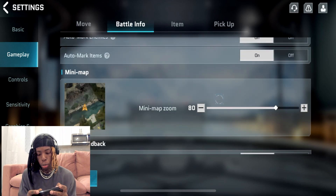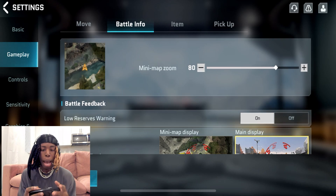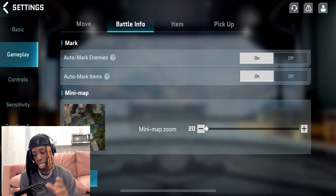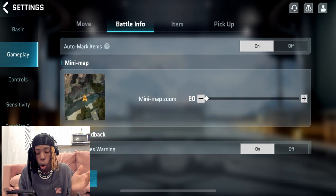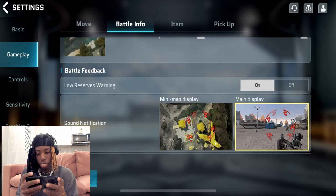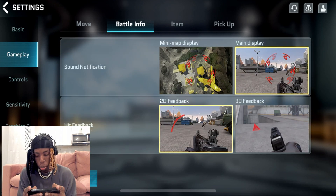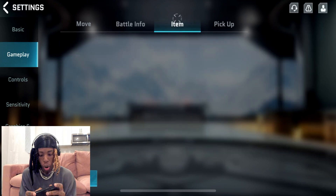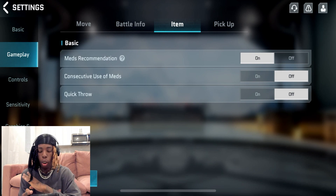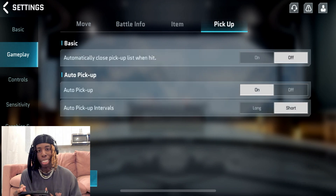Battle info: auto mark enemy on, auto mark items on. Mini map zoom is entirely up to you — if you play with it all the way down you can see more enemies, but I'm at 65 because I'm on a small phone. Low reserve warning on. Sound notification is personal preference — I have 2D feedback on. Black items meds recommendations on, consecutive use of meds off, quick throw off — personal preference. Pick up — copy the settings.